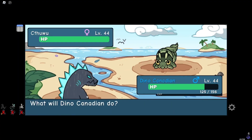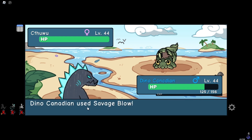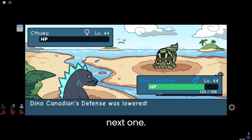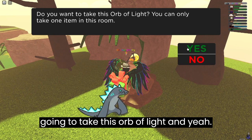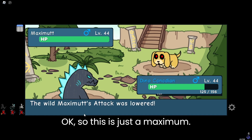This room is just items — I'm gonna take this Orb of Light. The next room is just a Maximite.